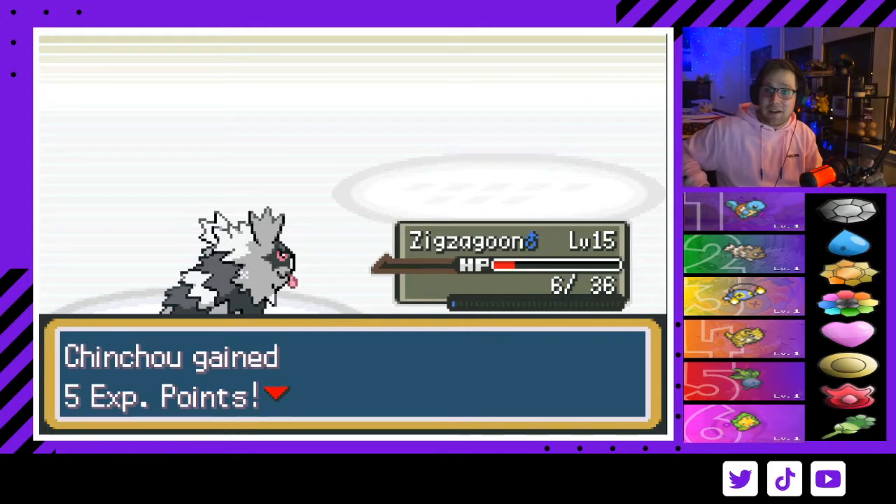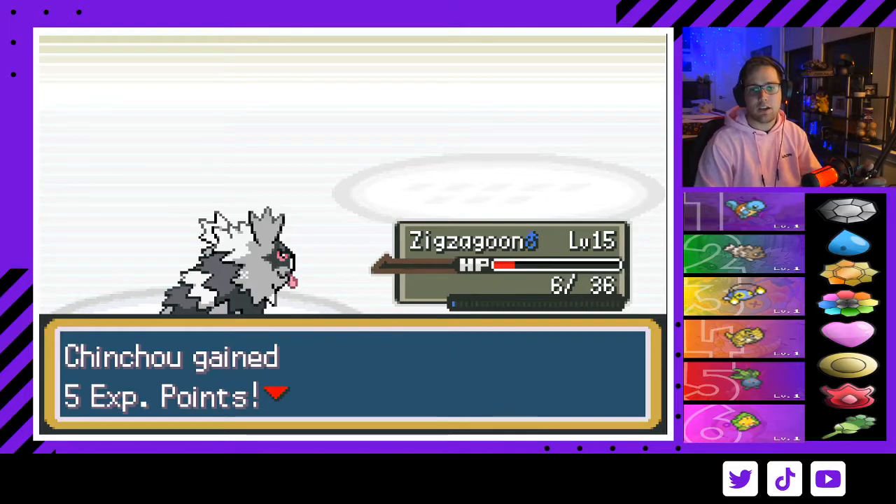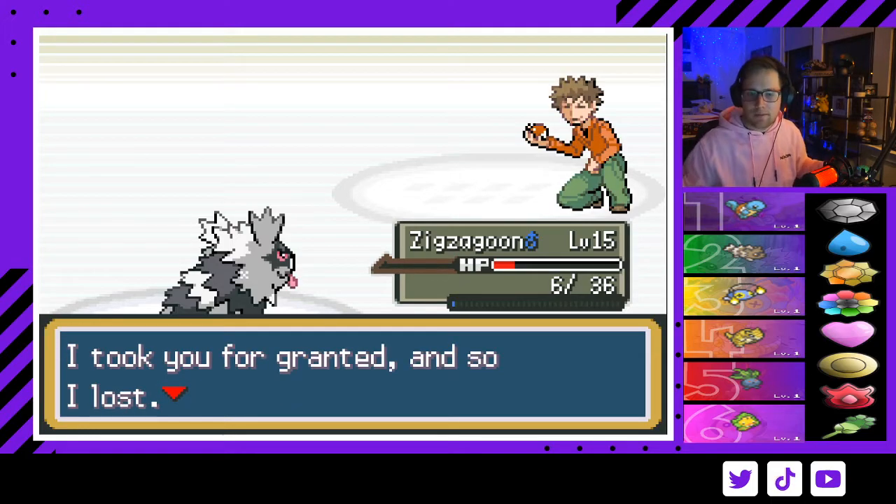The main strategy points for Brock: you want to draw Onix second. Use Chinchou to take Geodude, then swap into a Pokémon that can one-on-one Onix — whether it's your Squirtle, a Water type from the egg, or a Tentacruel. For Vulpix, T-Wave with Chinchou is probably the best play, and that gives you the easiest path and most likely win condition where you keep all six Pokémon leaving Brock. We beat Brock, we have our first badge, and we haven't lost any Pokémon.